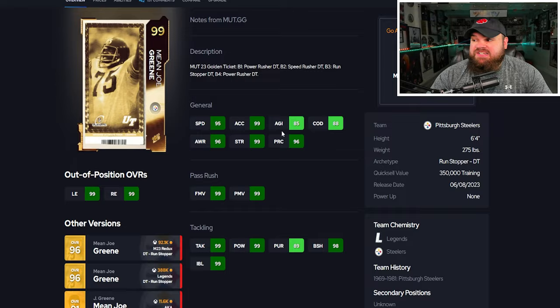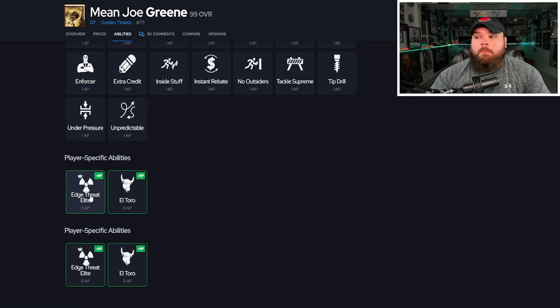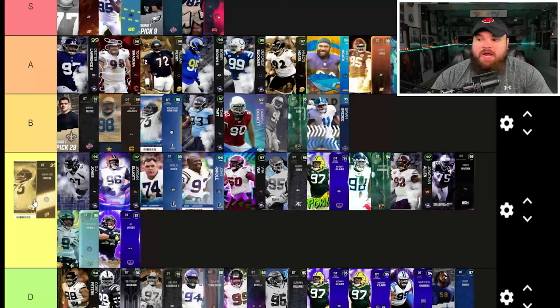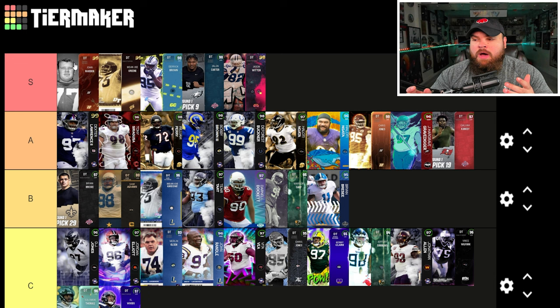For his abilities, he gets Edge at Elite and El Toro for zero, which I don't hate. I like him as a defensive end more than a defensive tackle — as a DT I would have preferred something like El Toro and inside stuff. Secure protector used to counter inside stuff but I'm not sure it does anymore, or if it counters unstoppable force either. I like this card a lot, it's just at defensive tackle I don't love him. I think he's S tier and better than Derek Brown, but at DT I'd rather have John Madden. At a defensive end spot though, I'd rather have Mean Joe Green.